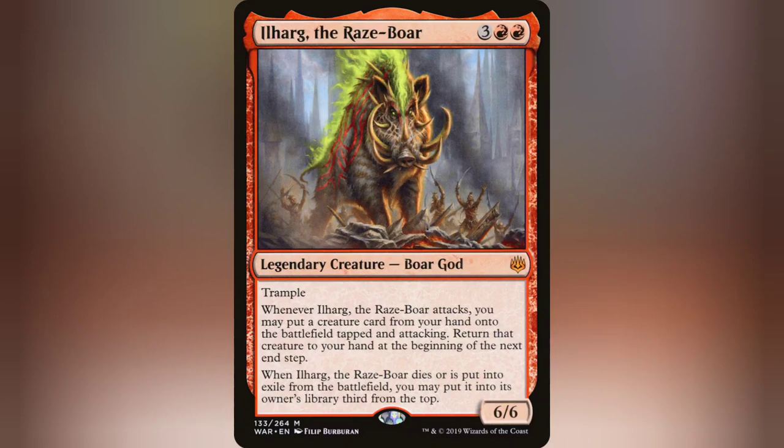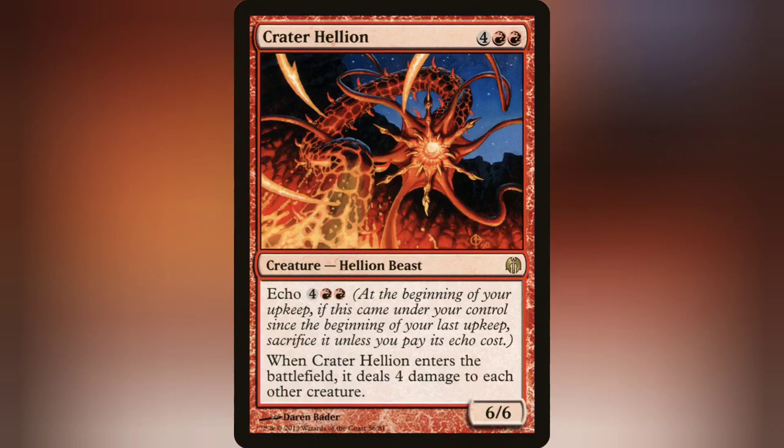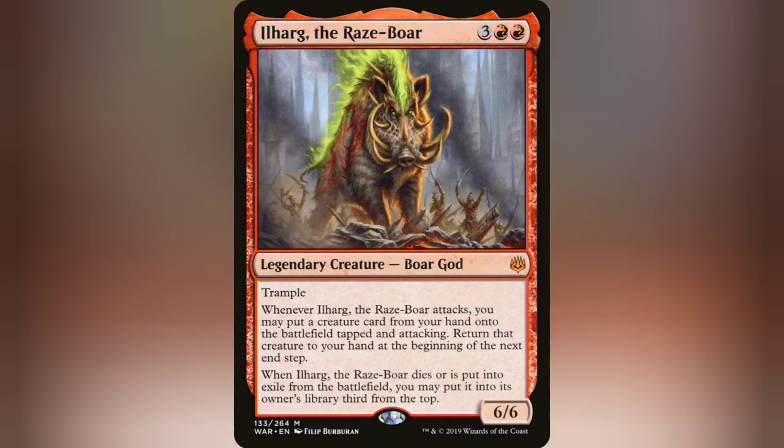The first and foremost — really the only ability that truly matters — is the fact that he cheats out creatures when he attacks. So you want things with really fun enter-the-battlefield abilities. Things like Bogart and Hellkite, Burning Sun's Avatar, and Crater Hellion are pretty good when you consider those ETB effects happen during combat, so there's a very small window of interaction. And if they don't have a board, not only are those ETB effects going off, but they're also hitting for damage.